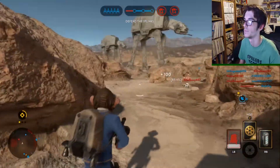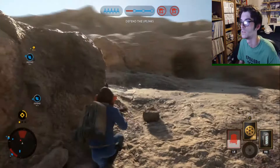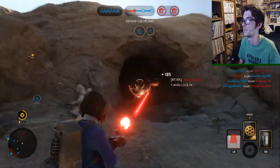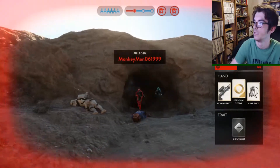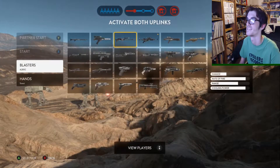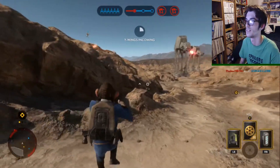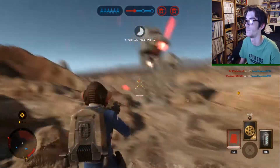There's Bossk over there - he should be able to get me. Eight to four is actually a pretty decent score but I'd rather get more deaths than kills at the minute. A280C - I really like this weapon. Obviously this is like one of the classic ones but it's always been one of my favourites.